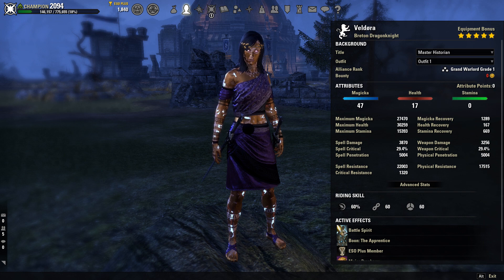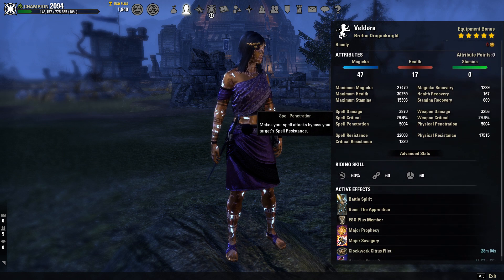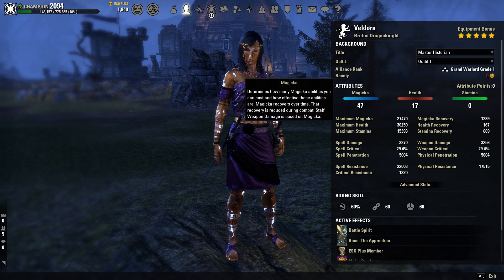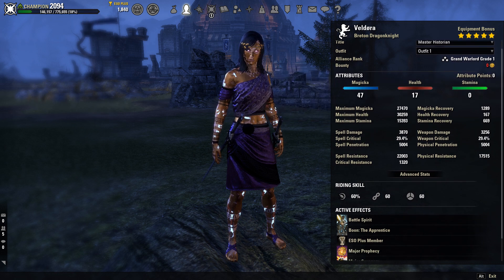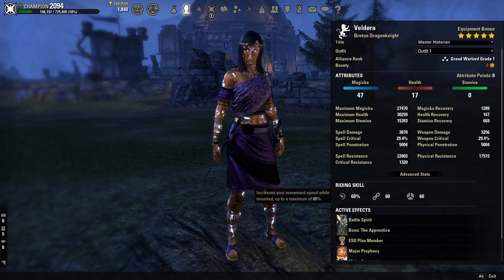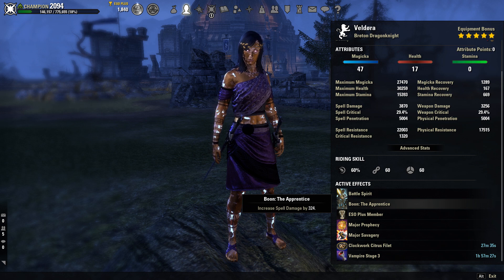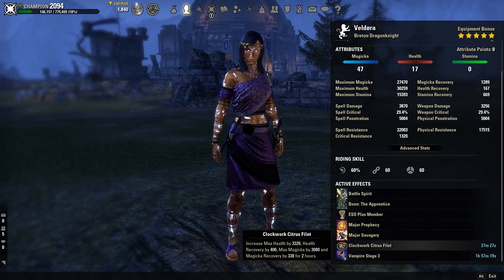We're going to be a Breton on this build — in my opinion the best magic race right now. The reduced cost passive is absolutely broken since everybody's a vampire, which offsets the increased cost of vampire. Our attributes are going to be 47 magic and 17 health. Our mundus is going to be The Apprentice, which with our four divines pieces increases spell damage by 324. Our food is going to be Clockwork Citrus Filet, giving max health, max magic, health recovery, and magic recovery.